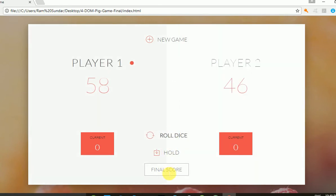Now I'll set the final score to 60 and press Enter. Roll the dice and hold it — Player One reaches 60 points faster, so Player One wins the match! If you want to restart, click New Game.